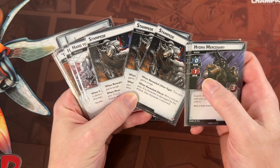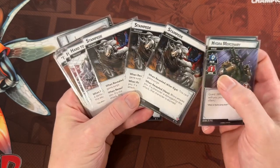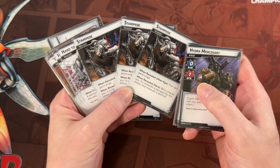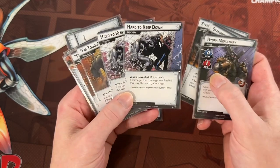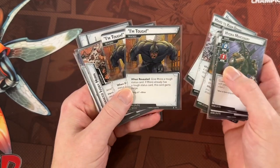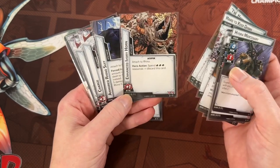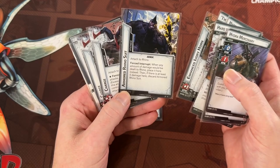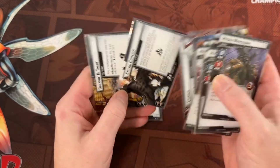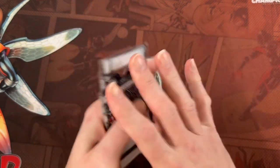Rhino has four minions — two with Guard and two slightly bigger ones that aren't very scary. He has three copies of Stampede. Pretty much every villain has cards that give extra activations — between the two Assaults, two Advances, and Gang Up, that's five extra activations in the encounter deck always. Rhino adds three of his own on top of that, so when you play Rhino you feel like he's attacking you all the time — because he has six cards in his deck that give him extra attacks.